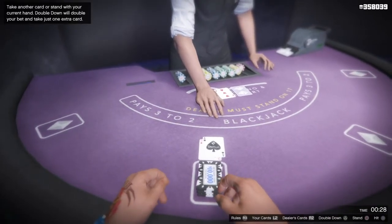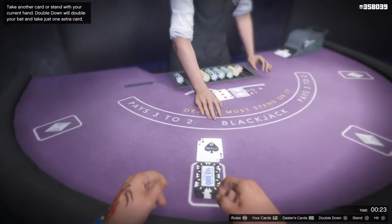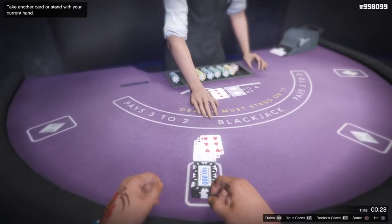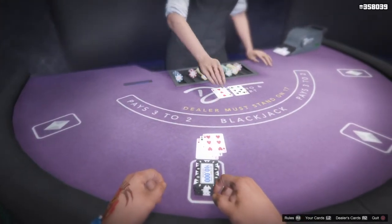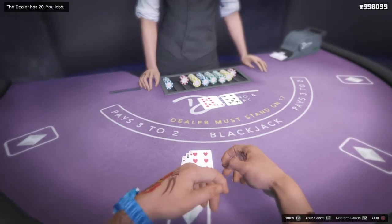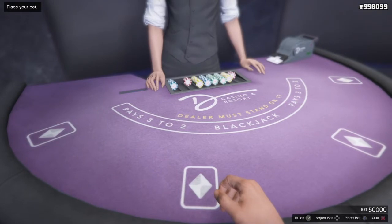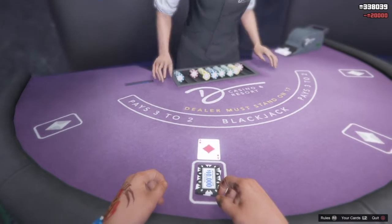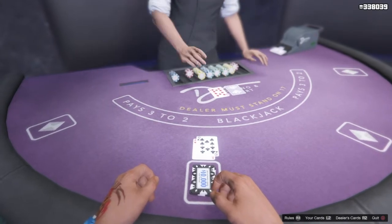What you want to do is have more card value than the dealer. You need to get 21 — if you go over 21 you've lost. Blackjack involves the jack, queen, and king which are all worth 10 points. The ace is either 11 or 1 — I think if it's a hard hand it counts as 1 point, and if it's a soft hand it counts as 11 points.